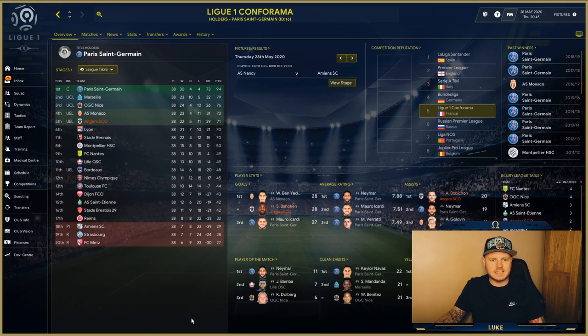We also use tighter marking, extremely urgent pressing intensity, staying on feet, and a defensively narrow width. Now looking at Angers in Ligue 1 — they were predicted around 12th to 14th on the season preview but ended up finishing fifth, missing Champions League football by just five points, finishing behind Monaco but above Lyon.